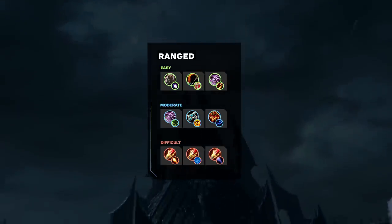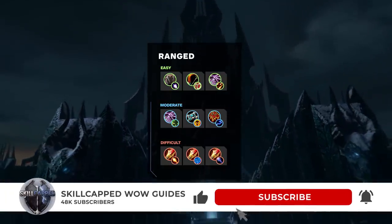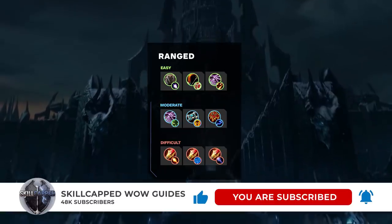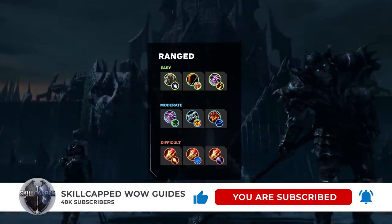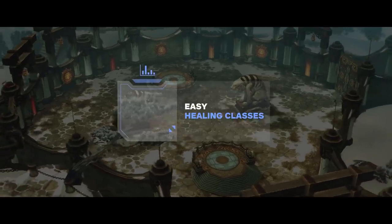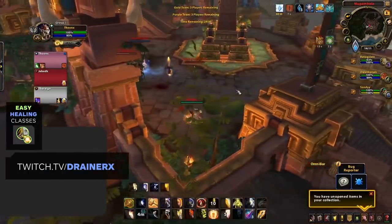On screen you can now see what each ranged spec has been placed into in terms of difficulty. Moving on, let's talk healers — starting off with easy — and our first addition is Holy Paladin.